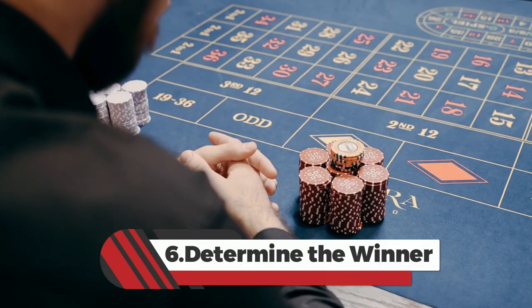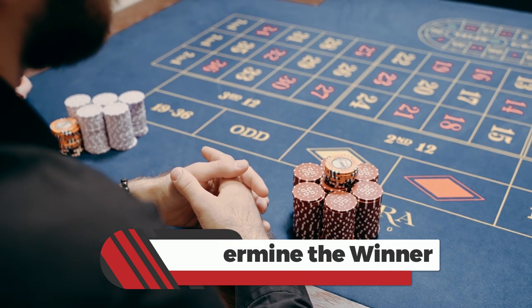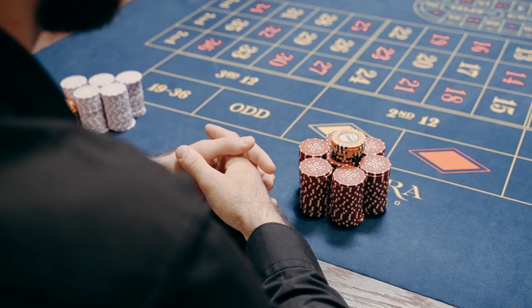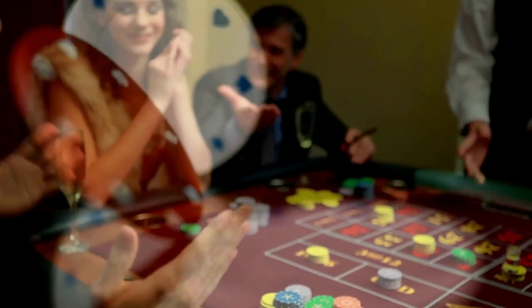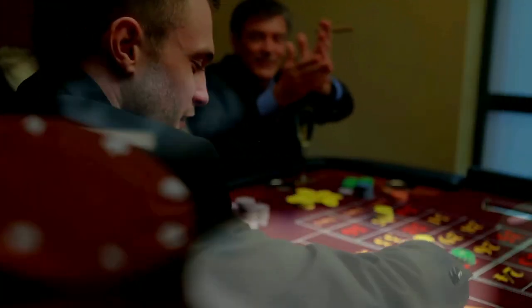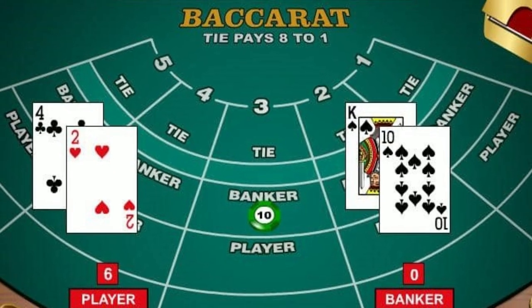6. Determine the winner. Compare the total values of the player and banker hands to determine the winning hand. The hand closest to 9 wins. If the player's hand wins, those who placed bets on the player win and receive a payout. The same applies to the banker's hand. If the hand results in a tie, bets placed on a tie win and receive a payout. If you placed a Super 6 side bet and the banker wins with a total of 6, you will receive the additional Super 6 payout.